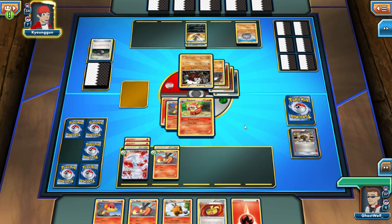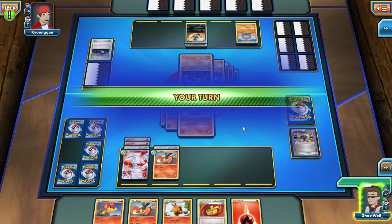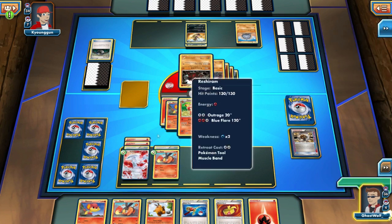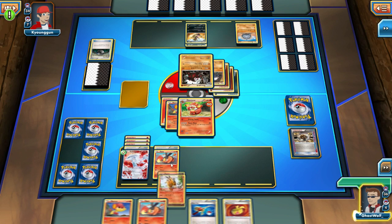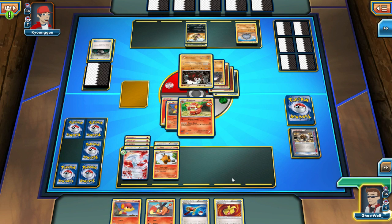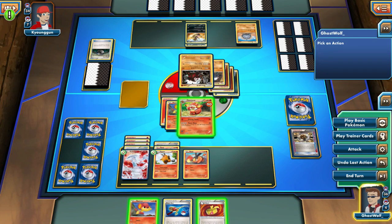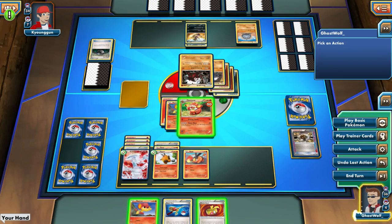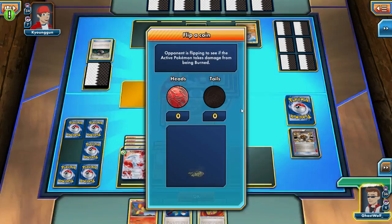I should have made that trade — someone offered a Rock Guard for a Scoop Up Cyclone. It's an okay card. I think actually the Max Potion is the more viable long-term option. Max Potion would get rid of all your energies on it — or the Gold Potion, which doesn't. Someone was offering the Rock Guard for my Scoop Up Cyclone. Should I do the 40 damage end burn, or hold on to the Muscle Band? I'll hold on to the Muscle Band and just do the 20 and the burn.